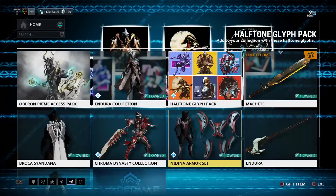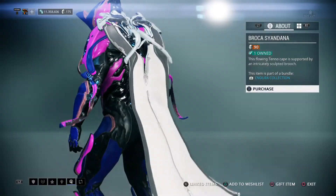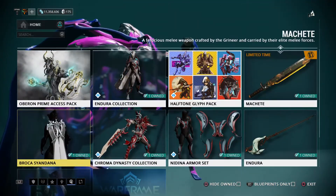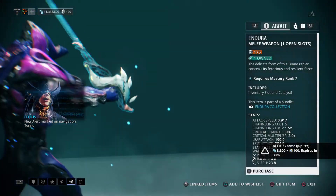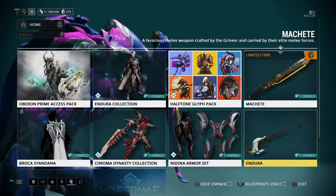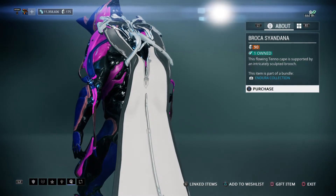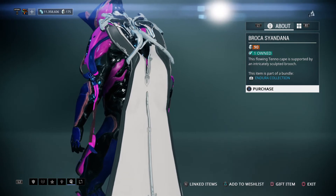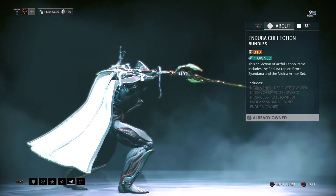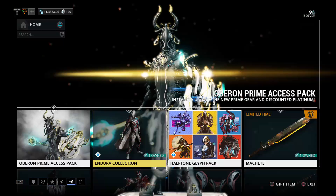If I had to rate them, I think I like the syandana a little bit better than the armor set, but that's just personal preference. The armor set by itself would cost you 175 platinum — so that's 175 for the armor, plus 90 for the syandana is 265, then 365 total individually. So if you buy the full collection, you are indeed saving 45 platinum.